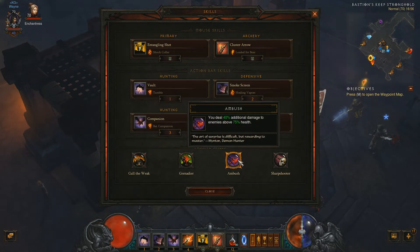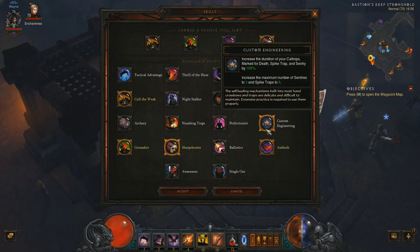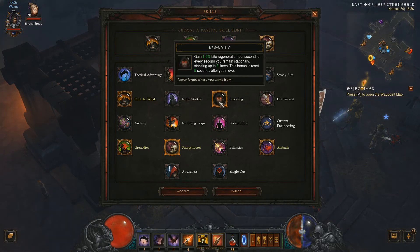The next passive gives 40% additional damage to enemies above 75% health, which is a really good passive for shredding Elites and mobs with a big health pool. The last one is Sharpshooter, which stacks crit chance until you use it — giving you a nice big crit at the start of fights. There are also options for more survivability in the passive skill trees if you need it.